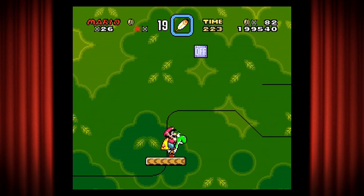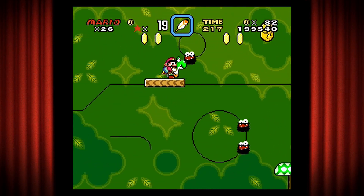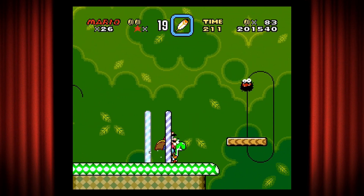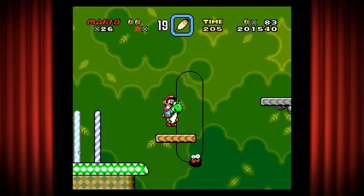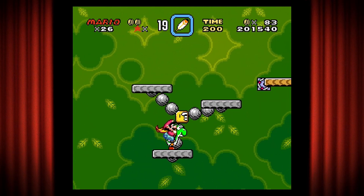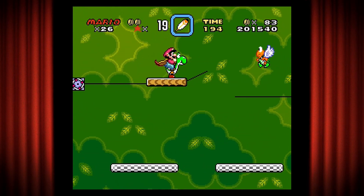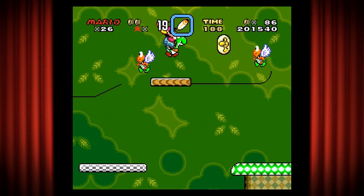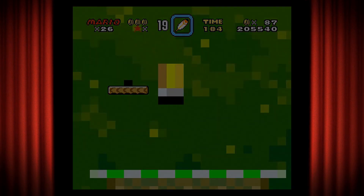Okay, with Yoshi this should be easier. You want to hit this again and we have the fuzzies - I'm just going to duck. Here's another coin and the mid tape. The fuzzies love their tracks. We're going to stay on this track - you can go in the one below, but this one has the other dragon coins and also a secret.